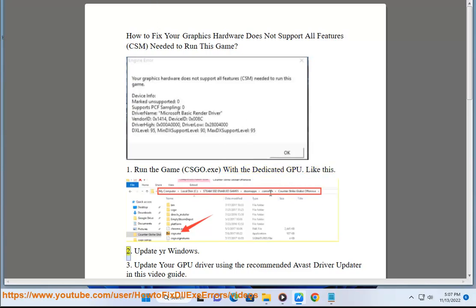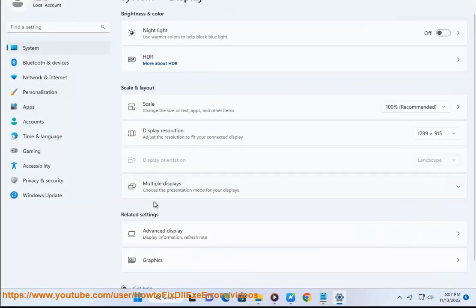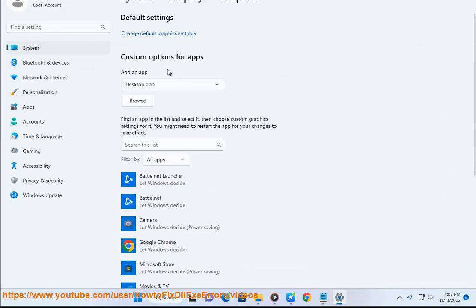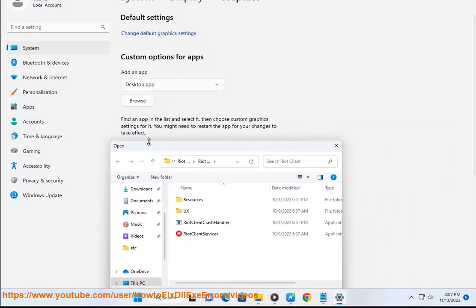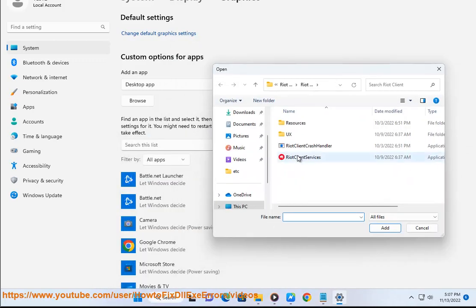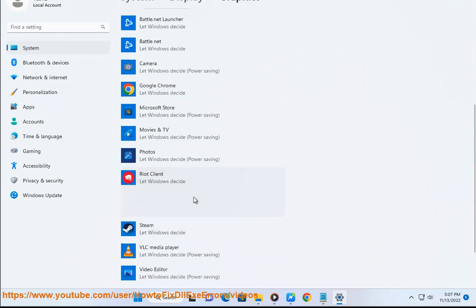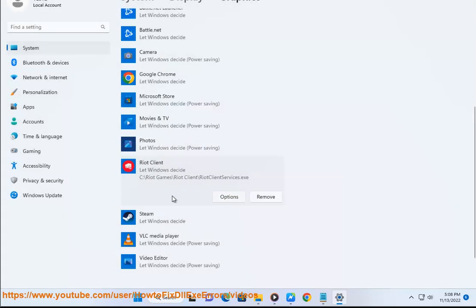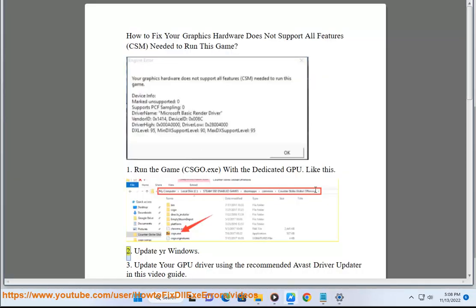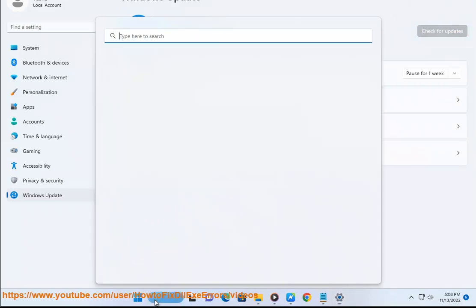Step 2: Update your Windows. Step 3: Update your GPU driver using the recommended driver updater shown in this video guide.